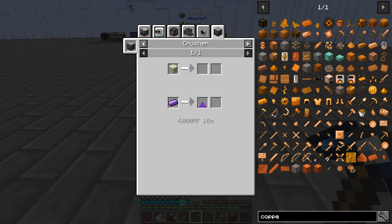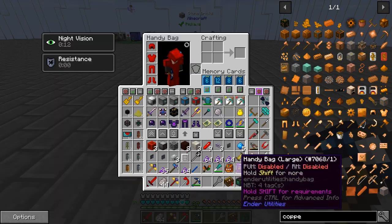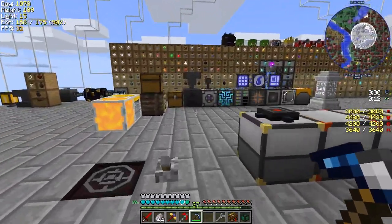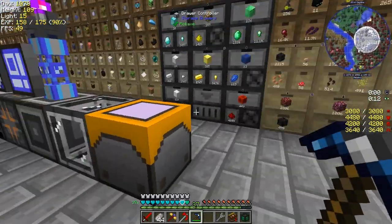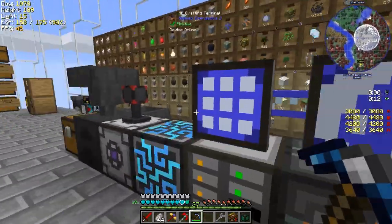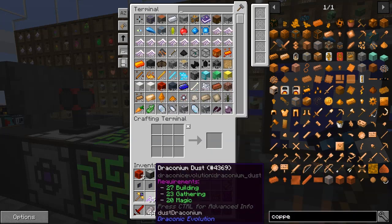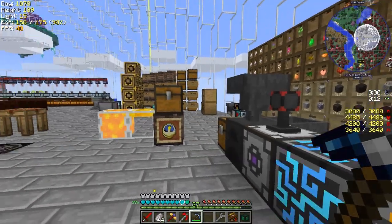You get two in a crusher, so that was like double - I didn't expect to get quite as many as double. This one only gives you one. That's actually a pretty decent way of getting a lot of materials from a little bit of materials. I don't have space for this but we could put it into the system. Four stacks and 35 - that's pretty decent.